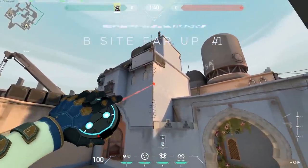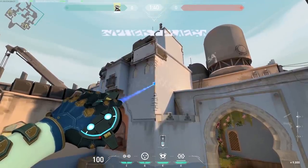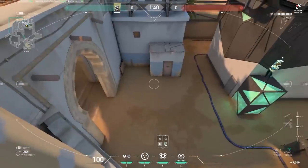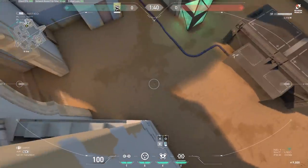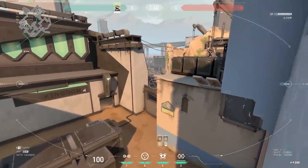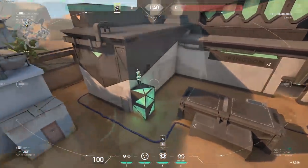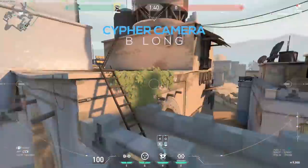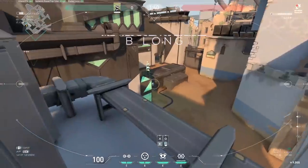B-site far up: go on the box, aim on the wall, and as it turns blue jump up and place it. Massive view — you see enemies walking in on long and enemies jumping through the B window. B long: on the same box, aim on the edge. You can see enemies coming from B long and aggress or defend against them.